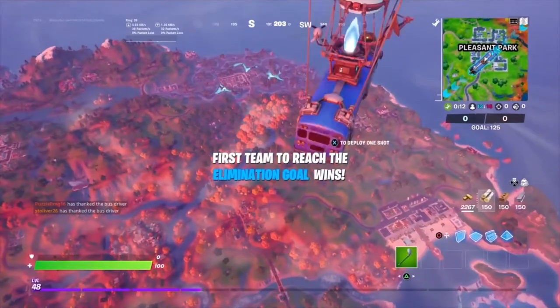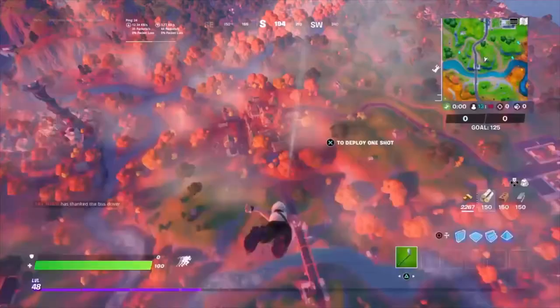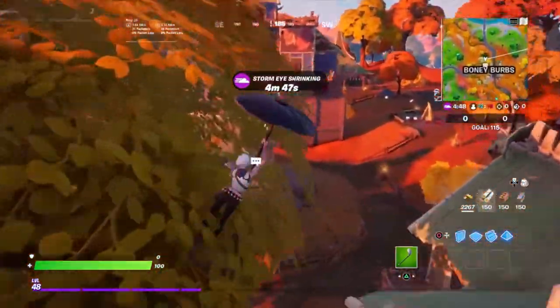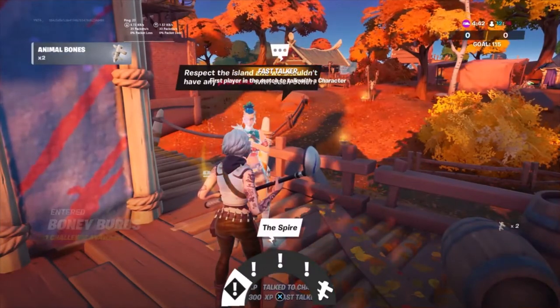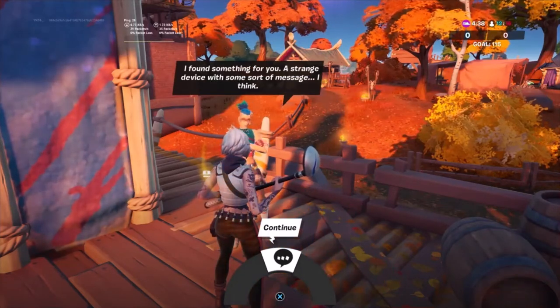Hopefully you are on the friendly side of it. I got it first try, so if you're not, just reload into another match, or you can look by going over to Bony Burbs anyways. So we're going to head over to Bony Burbs — as you can see the icon is in the top right. Go ahead and land there, then you want to go all the way to here where it says Spire. It found something for you — a strange device with some sort of message.